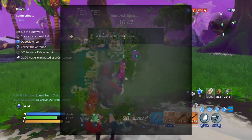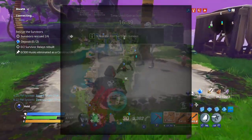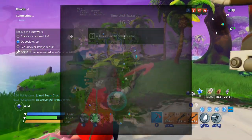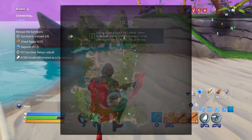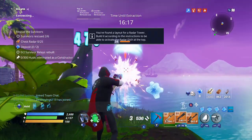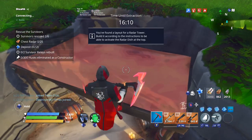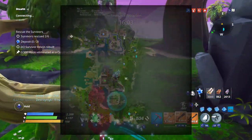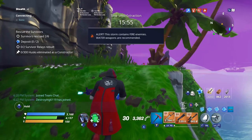Now that you know you can't get the schematic, how can you actually get the Nocturno? People want to brag about it, use it, do stuff with it. Your only best bet is to find a legit trader, because you can trade for it. You want to find a really reputable trader - one that won't scam you. Don't just find some random person on Xbox or PlayStation who says they have Nocturnals, because there's a really high chance they could be a scammer and you could lose a bunch of guns.